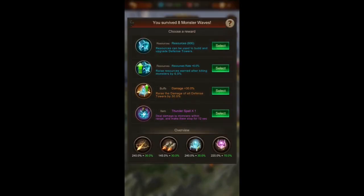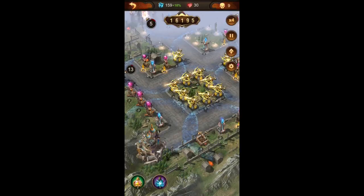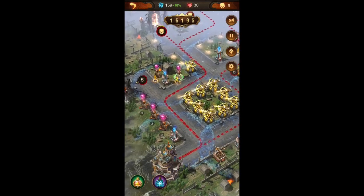We get another 30% damage buff and we'll take it, because we still have a bit of a way to go to get to that 300% mark minimum. 270% now... 290% on my spell towers and 270% on my crossbow — now it's all 300%.